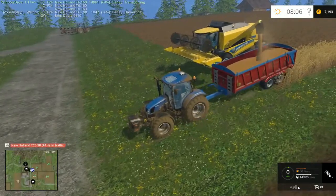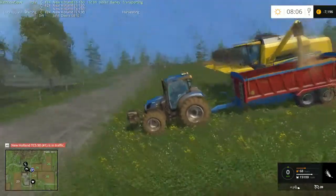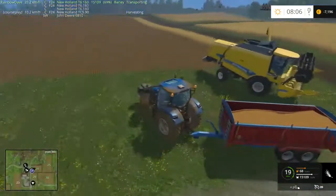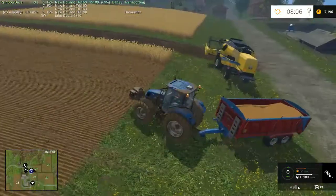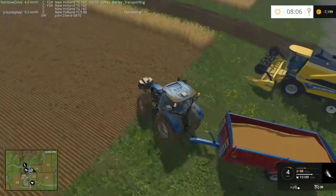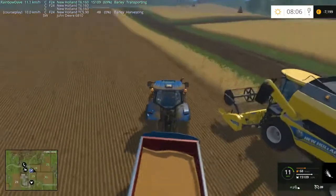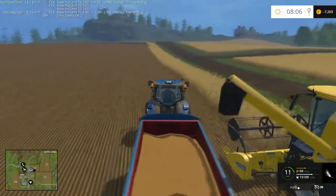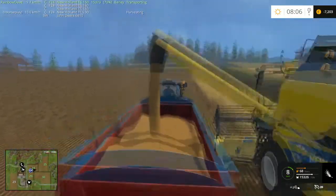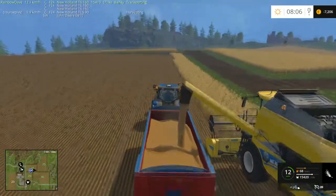You can see why I got these Marshal trailers — they're huge and so low that they can empty every combine in the game, including the Sampo Rosenlew. Once field 24 is done we're moving on to field 29. The third T6 will just sit there for now, and its job will be fertilizing when the time comes.